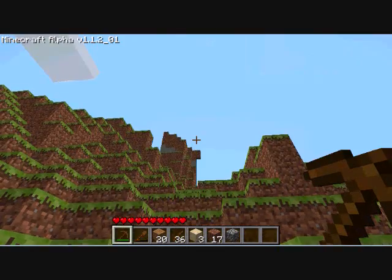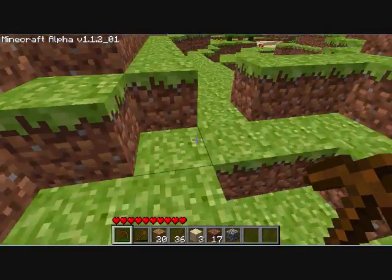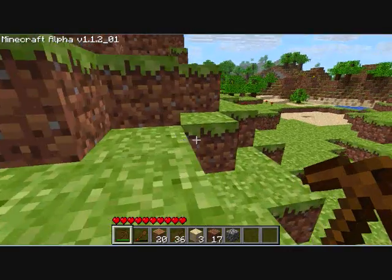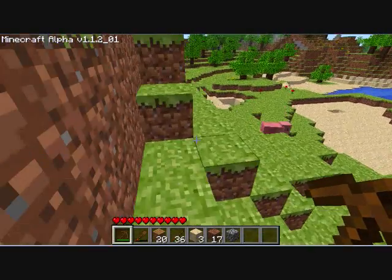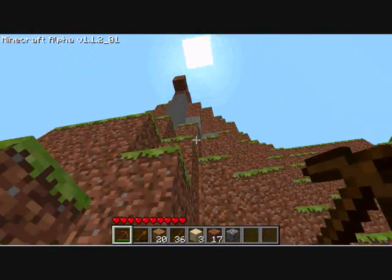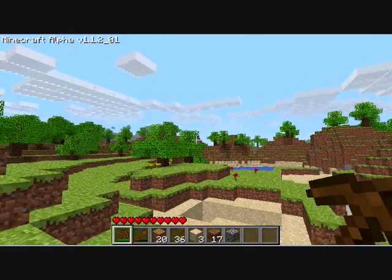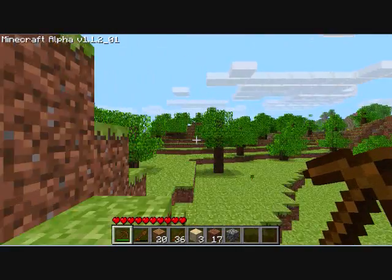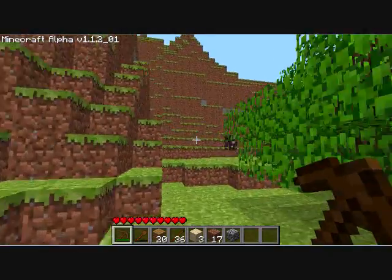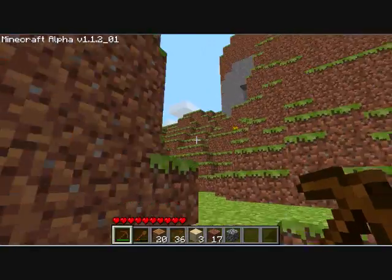I'm going to go explore over there so I can find some coal and stone, because coal is essential for your first night. With coal you can make torches, and if you do not light up your area then the monsters will spawn near you. I'm looking around for coal and I don't see any — this is not good. The worlds randomly generate so you have to hope that there's some nearby.